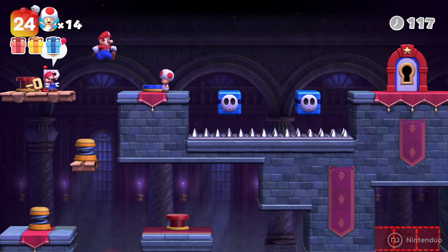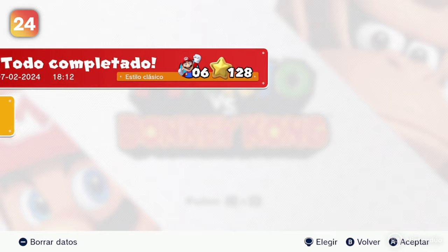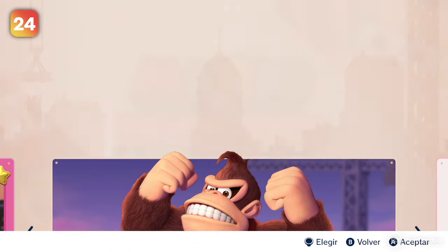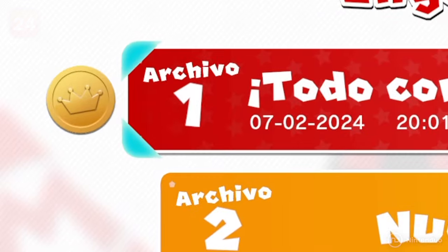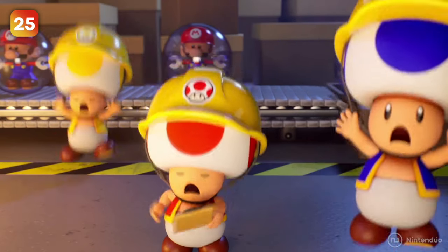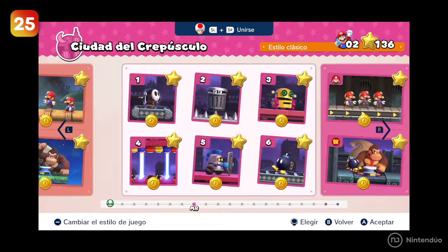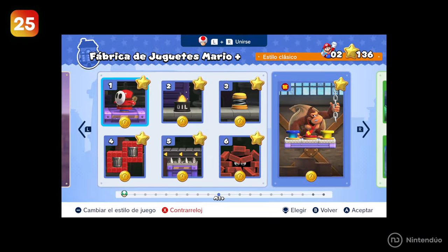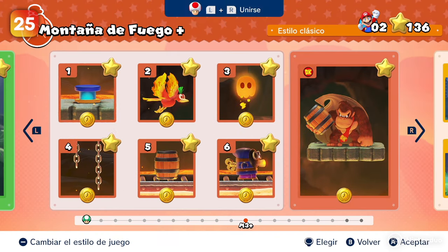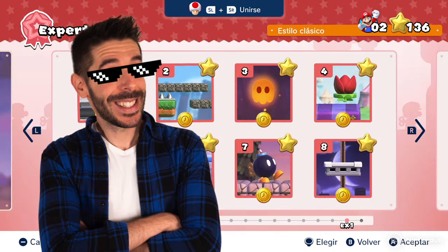If you complete all the story mode levels, including part 2 and the extra levels, a silver star will appear on the game profile. When you beat all the levels with 3 stars, the star will turn golden. If you're wondering what happens when you complete the whole game including the time trial levels with the highest score, something very Nintendo happens — nothing! The absolute nothingness will be the reward for this immense feat.